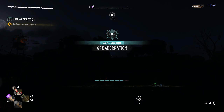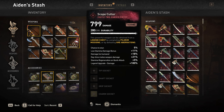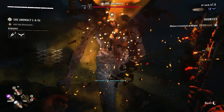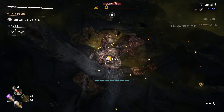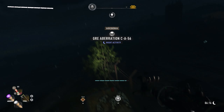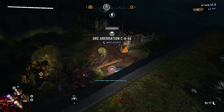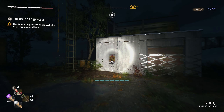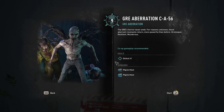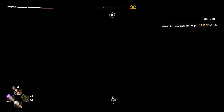Today I will be showing you how to easily farm lots of exotic weapons and legend levels using GRE aberrations. First of all, in order to unlock a GRE aberration you will have to defeat the GRE anomaly and then come back to the arena, where you will find a poster that can initiate the boss battle. From here I will show you two locations that you can use to farm different types of extra items.